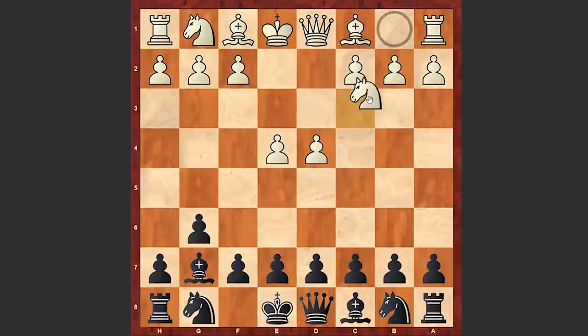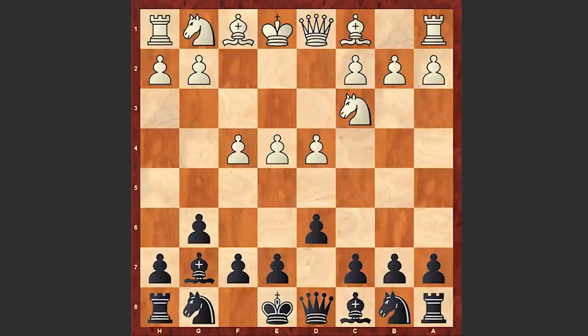not the Sicilian which leads to double-edged positions, but the Modern Defence with which he wants to somehow surprise his opponent. The moves continue: d4, bishop g7, Nc3, d6, and f4. In return, White is choosing a very aggressive pseudo-Austrian attack.